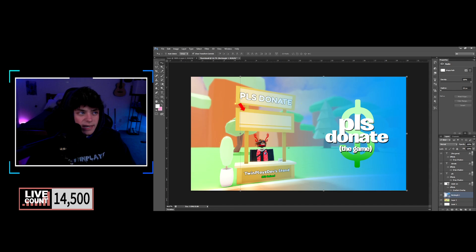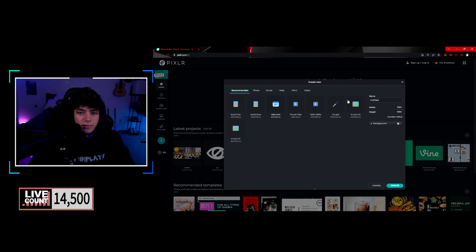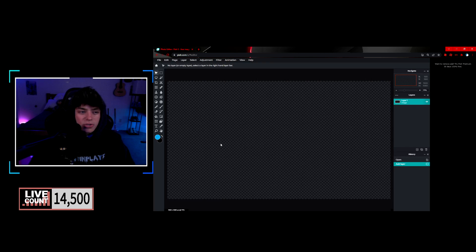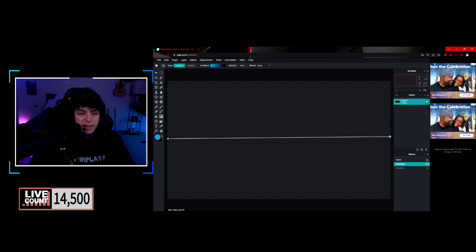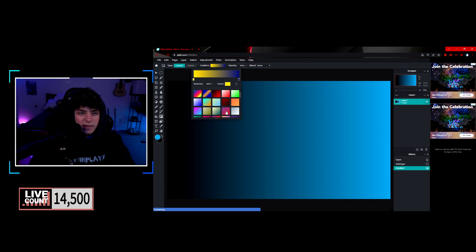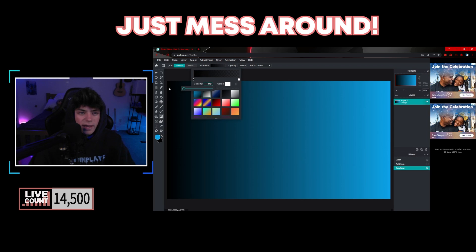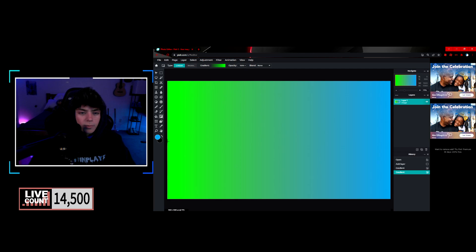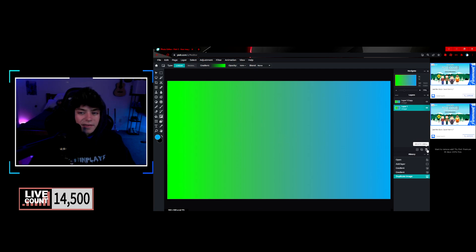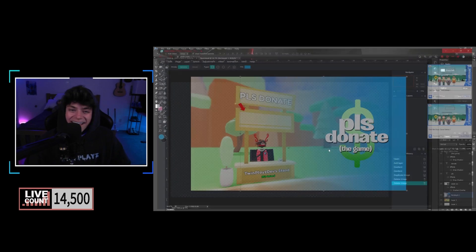For Pixlr, it's actually kind of the same thing. Go to Pixlr.com, create new, set it to 1920 by 1080, and hit Create. Do the exact same steps. You can do the gradient right here — go to the gradient setting and change it. It works pretty much the same way.